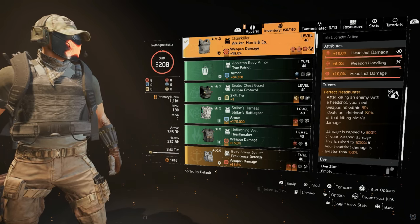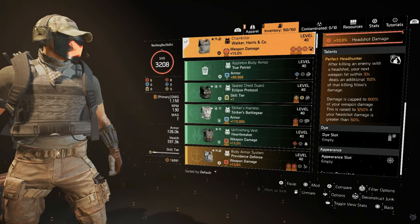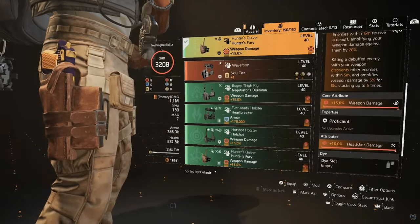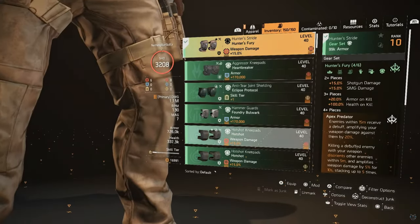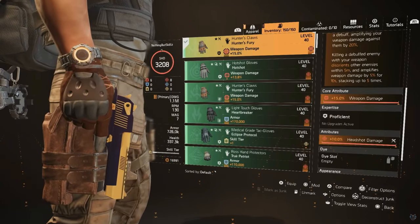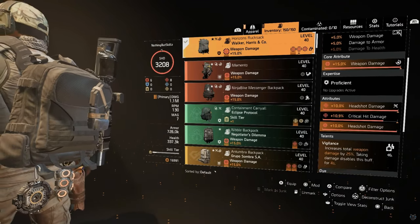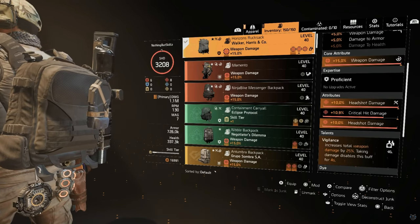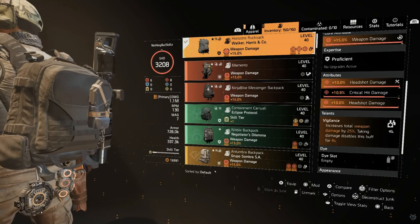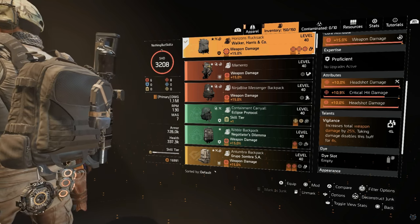We have a 10 percent headshot damage mod and Perfect Headhunter: after killing an enemy with a headshot, your next weapon hit within 30 seconds deals an additional 150 percent of that killing blow's damage, capped at 800 — raised to 1250 if headshot damage is above 150, which it will be. For the second piece of Hunter's Fury we have holster with weapon damage and headshot damage. Third piece is on the knee pads with weapon damage and headshot damage. Gloves are the fourth and final piece of Hunter's Fury with weapon damage and headshot damage. The backpack is the second piece of Walker & Harris, giving five percent damage to armor, with weapon damage, headshot damage, and critical hit damage.